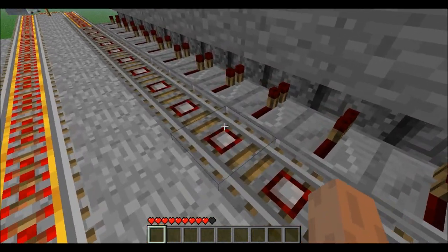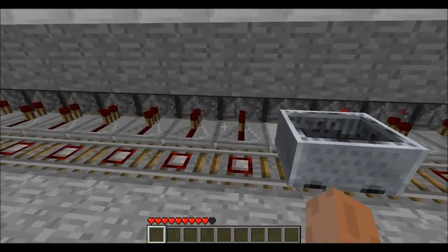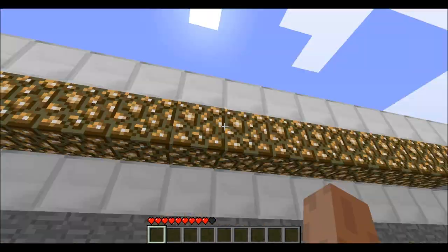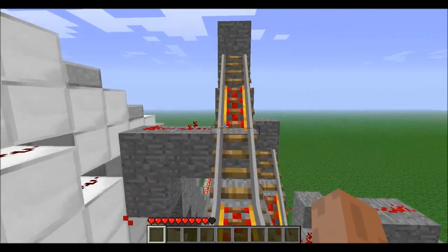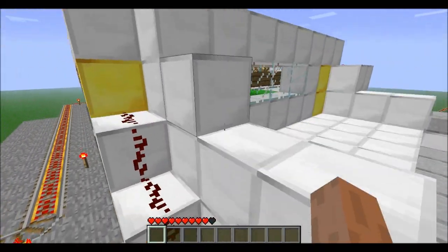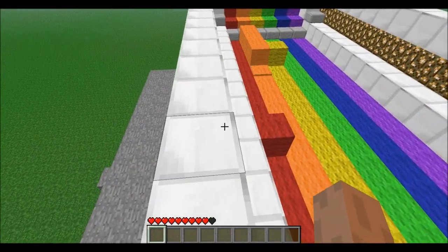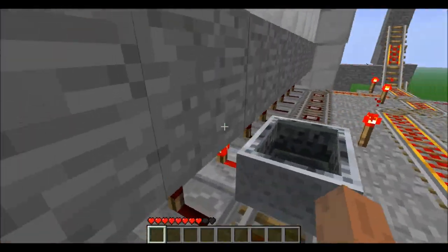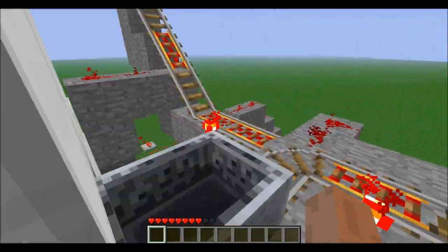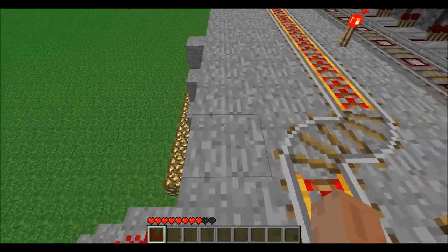If the minecart gets stuck it won't be moving that color block. If I stop it here, one of the colors will be stuck moved up. It looks like red is going to be moved up because it got left there. All you have to do to fix that is just start pushing it again.